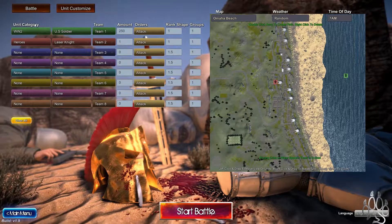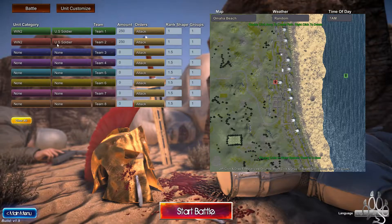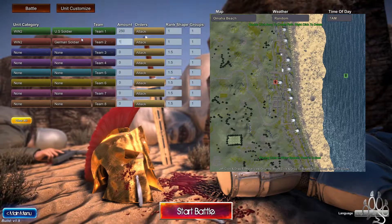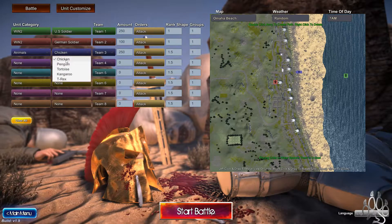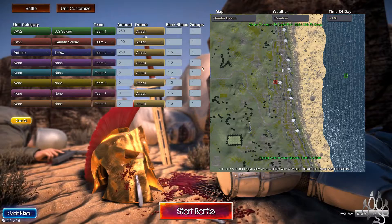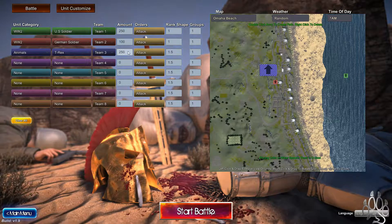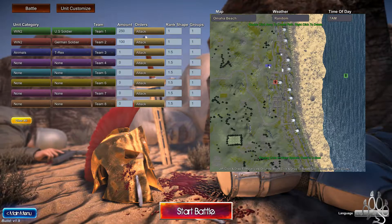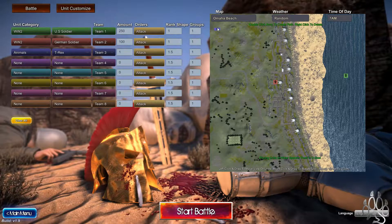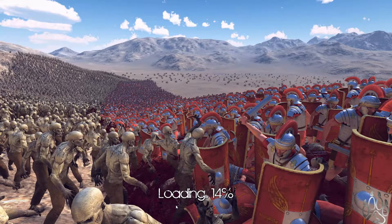So we got here — we're going to do World War II and we'll do the Germans. 250 each... you know what, let's just do 100. Then let's do team three, but let's get stupid — let's grab Animals, let's grab a T-Rex. Oh my god, not 250 T-Rexes! One T-Rex. T-Rex goes over there. All right, you excited for a World War II that you never even knew existed? Here we go, this is exciting.